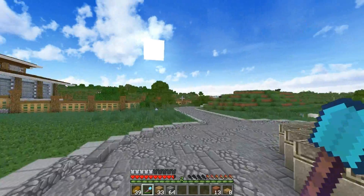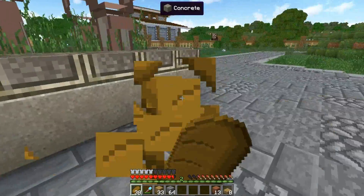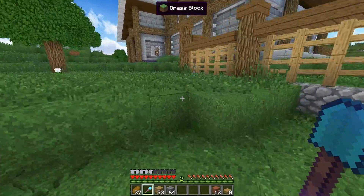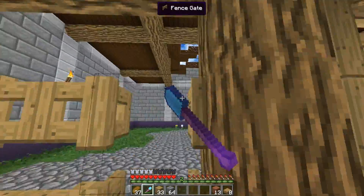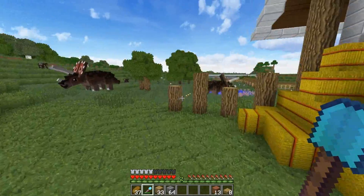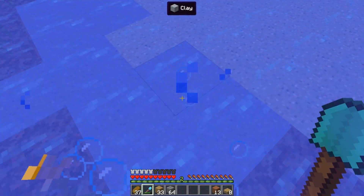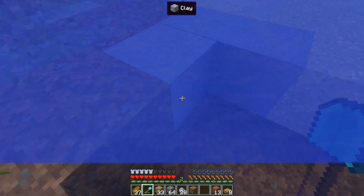I feel like there was clay somewhere — maybe in the Triceratops exhibit. I kind of want to look for clay real quick just to see if we can find any, because I'm going to need it if I'm going to build this building in blue. There's a creeper in here that's really annoying. Go away, creeper — you're annoying and you blow people up. There we go. Decent amount of clay there.